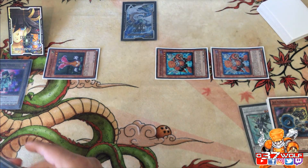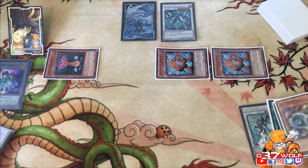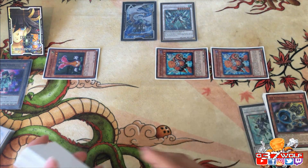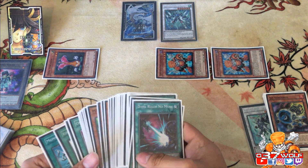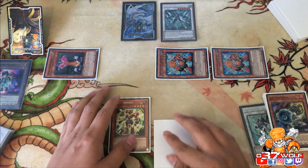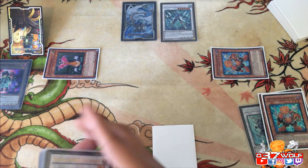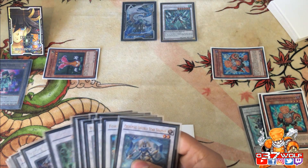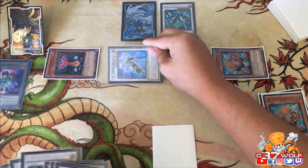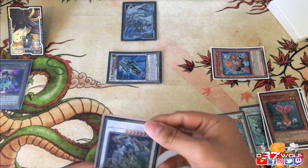So then you synchro summon for Stardust Charge Warrior, triggering Jet's effect to search a Junk monster. You draw a card, then special summon Junk Servant. You then synchro into a level seven — like Dragunity — and separately make Crystal Wing from the remaining materials. That's the idea of the deck — the whole purpose and intention right now.